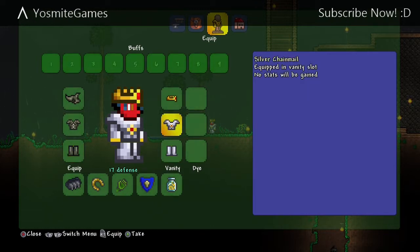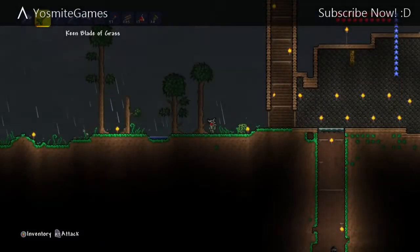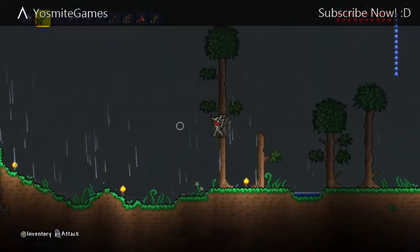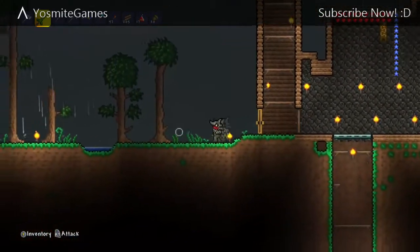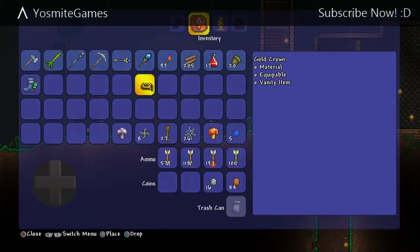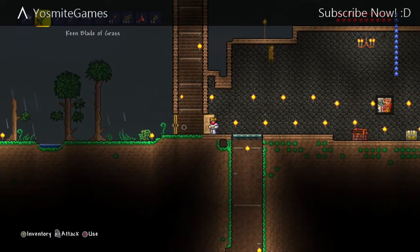I've also got a crown to make me look like a king, which is really cool. Let me take it off and show you what the armor looks like — here we have it. It looks super cool, super effective with the flying ability and all that. Then I'll stick the armor back on because I just want to look like a king.